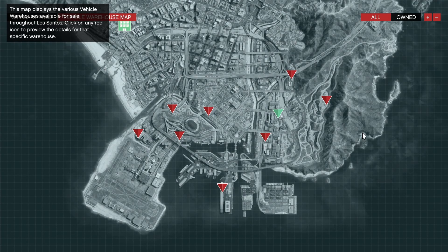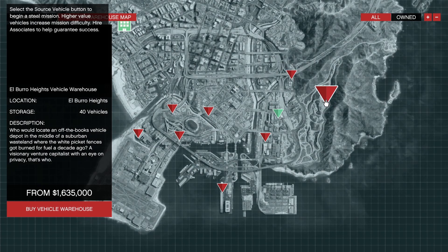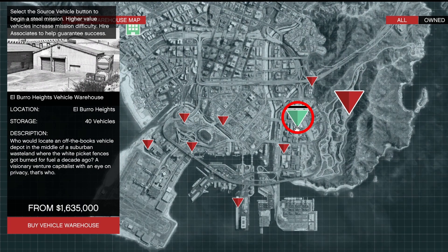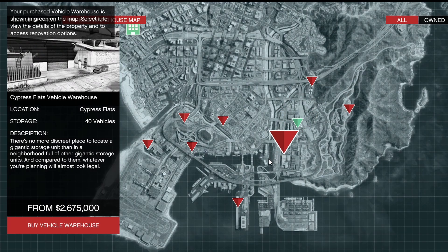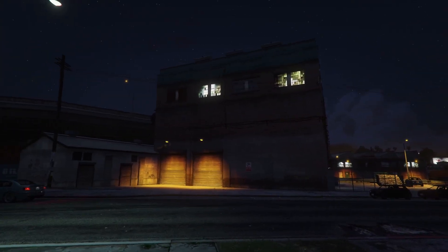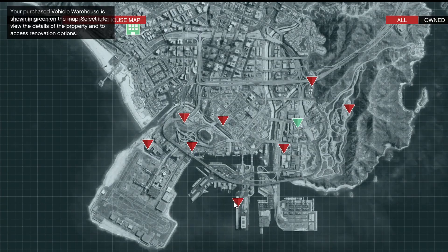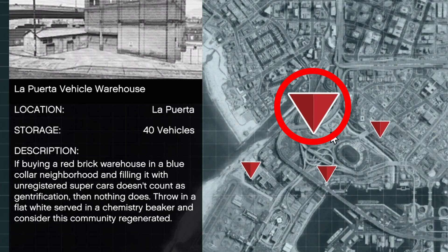All these red triangles are Vehicle Warehouses you can buy. The one I recommend is right over here at La Mesa for 1.5 million dollars — it's the cheapest one and doesn't have a bad location. If you're wanting to upgrade to a better location and have the money for it, I would recommend buying your Vehicle Warehouse at La Puerta, which is 2.7 million dollars.